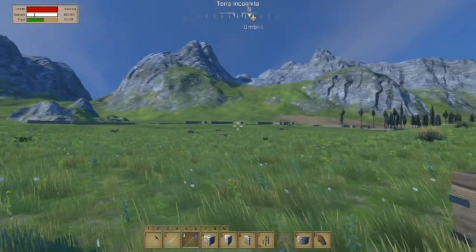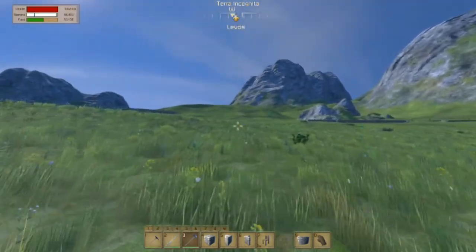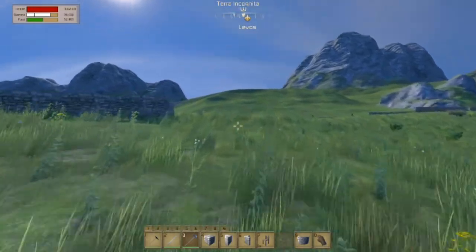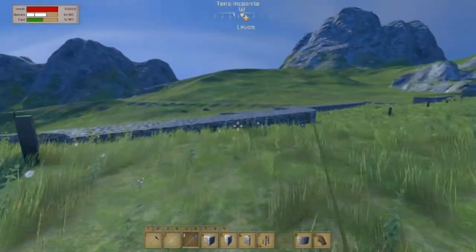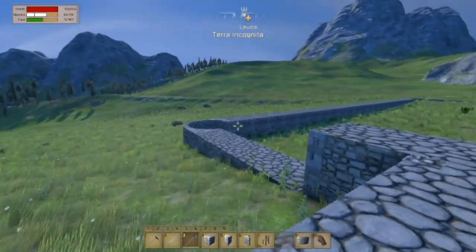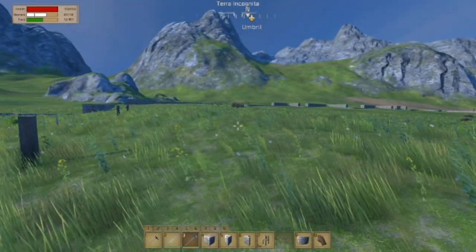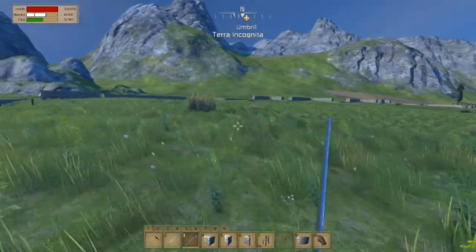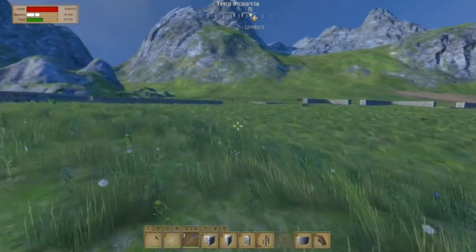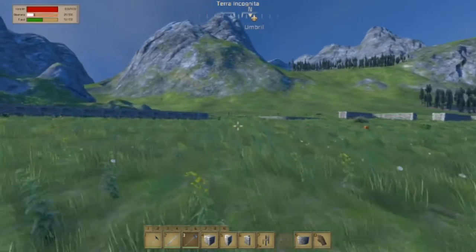Hey everybody, it's BC here and welcome back to another episode of Medieval Engineers. So as I was saying, I was going to do a little bit of work off camera and work on the wall a little bit. Let's run over here and I'll show you what I did. I actually pushed this wall back a little further. That way it's not so straight, gives us a little more room. Sort of work to the slope a little bit.